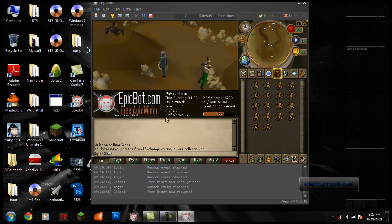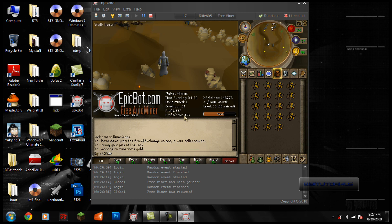EpicBot also has a status bar which tells you how long it has been running, the ores mined, the ores you can get per hour, your profit, and your profit per hour — which is a really good feature to have.